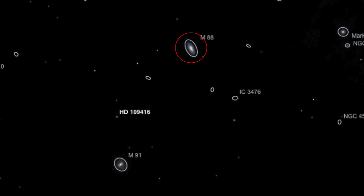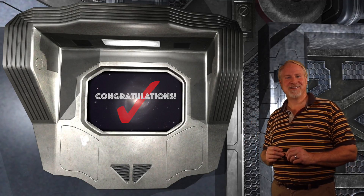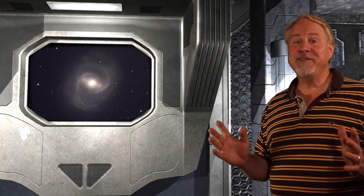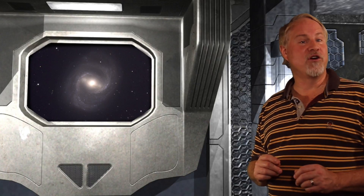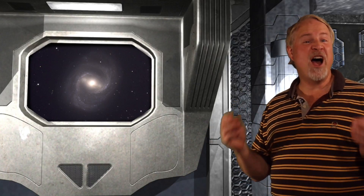The star hop to M91 is pretty straightforward from our previous position on M88. M91 lies only about 2 degrees to the lower left of M88, so you can move directly there, but it's another leap of faith with no bright stars between them. One option: move a little over a degree to the lower left to find an 8th magnitude star, then move a half degree directly down to locate the faint glow of Messier 91. NGC 4548 is one of the largest barred spirals in the Virgo Coma Cluster, with a true diameter of over 100,000 light years, lying 58 million light years from Earth.